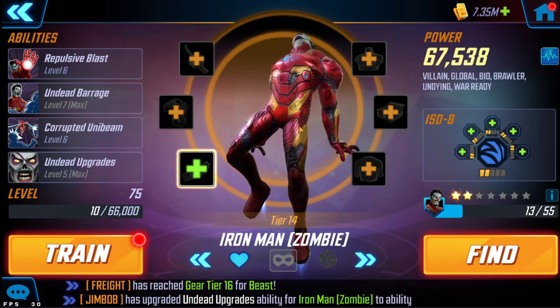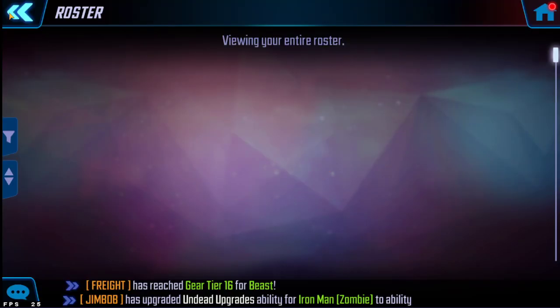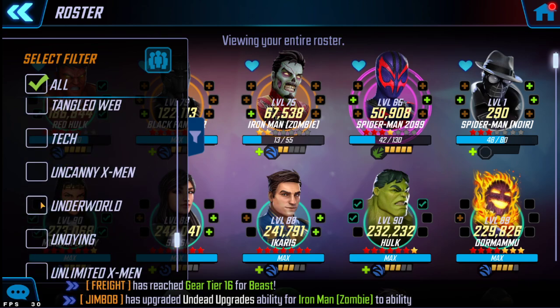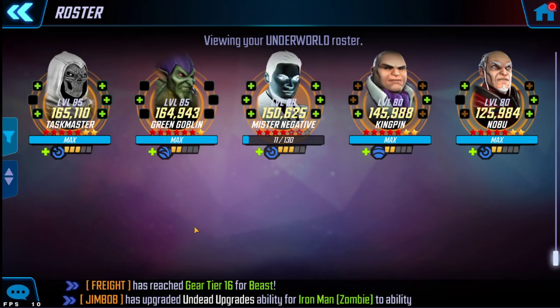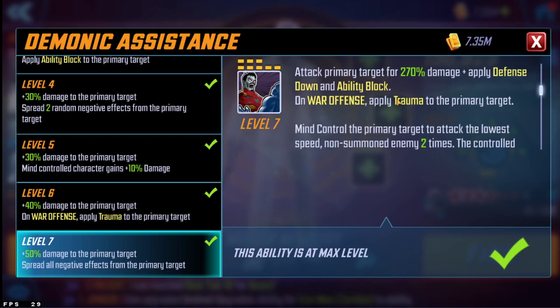That ultimate T4 is going to be pretty big for fighting Gamma because it allows you to strip charge from Red Hulk and She-Hulk and keep those two under control - we'll break down Gamma in a separate video. Besides Hella and Zombie Iron Man, I'm also using Underworld in a way, but I'm saving that footage and strategy for when Mr. Negative goes live. What I do want to show is that we're using Green Goblin and Mr. Negative inside this Undying team. Mr. Negative is there because I need the trauma and ability block on his special, which is very very important for fighting Dormhold.